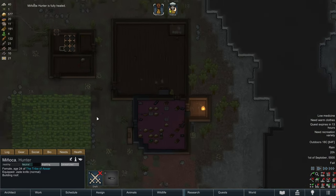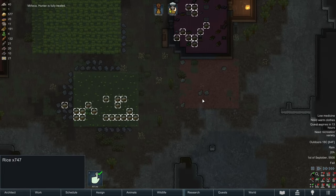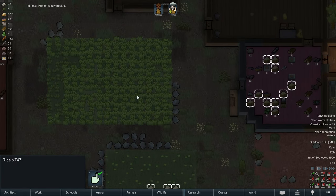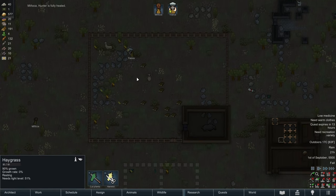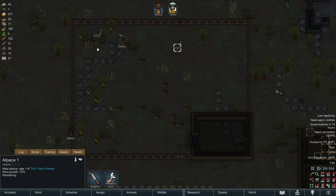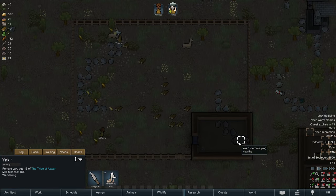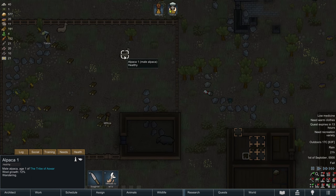Our food is going well. Our farming - we have plenty of rice stored up. I think we're going to get through the winter no problem. We're about to harvest some hay grass soon, and we can put that in our barn to feed our animals. We have two alpacas and a yak. This yak is going to produce milk for us. The alpacas are going to produce wool for us.